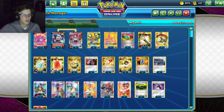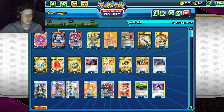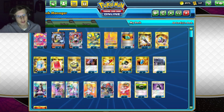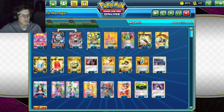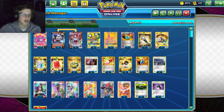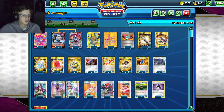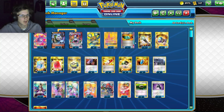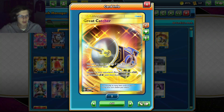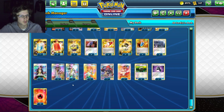For support Pokemon we have Crobat, Diancie, and Tapu Lele. I tried running a version with Omastar paired with Gengar Mimikyu for item lock - a lot of decks in this meta like Volcarona and Serena put a lot of bench pressure where item lock would be good. But I just felt it was way too clunky to pull off. Going with Chandelure and using a lot of support trainers is just more reliable.